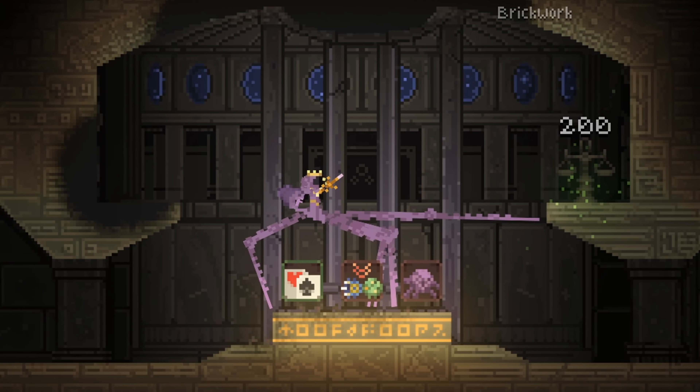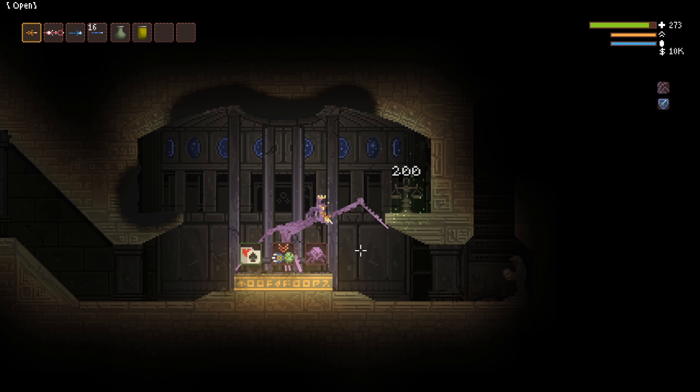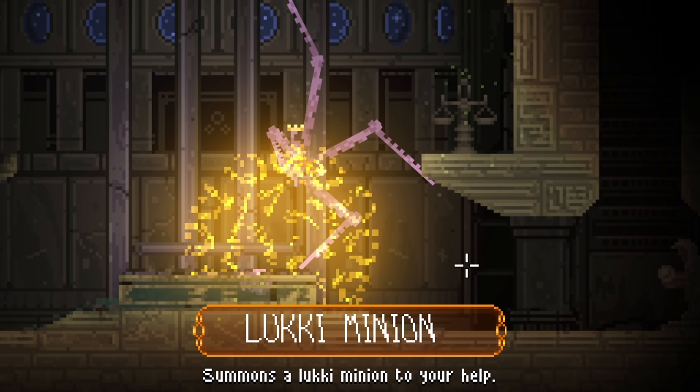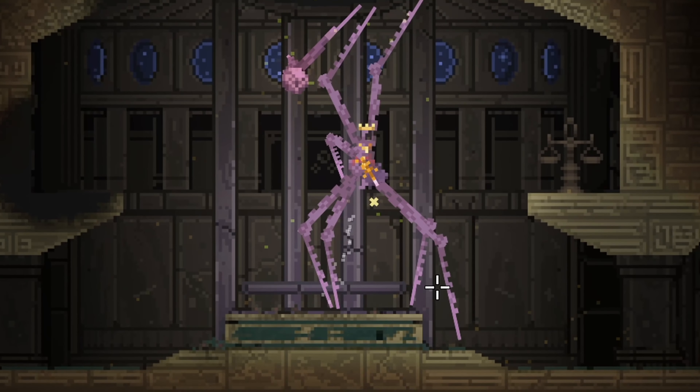Then, if you were to grab two Luki or Leggy mutations followed by the Luki Minion perk, you gain a Spider Abdomen and a nice 10% boost to your movement speed.